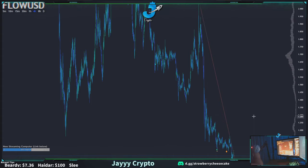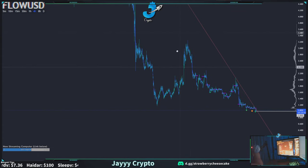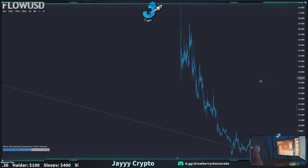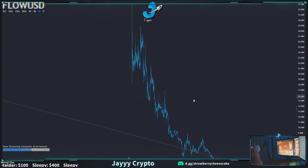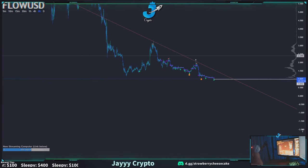EMT — rough, stay away. FLOW is a perma short. Look at this — it just keeps going down. Like Filecoin, you think it just keeps going up, right? Well yeah, it does just keep going up — but Flow is a perma short.